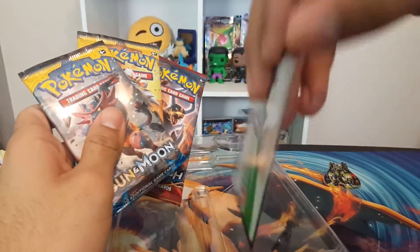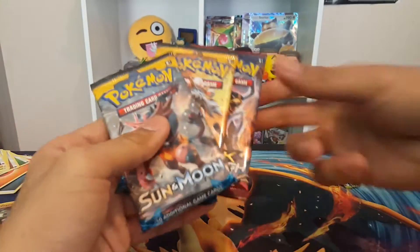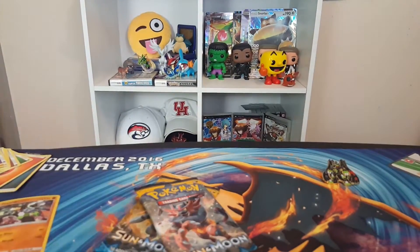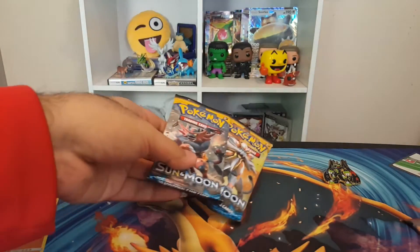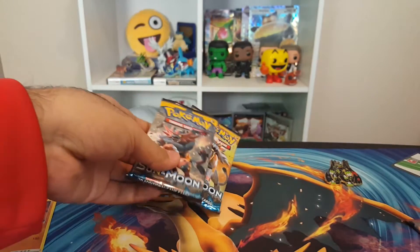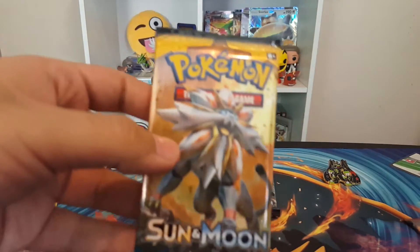We have a code card which I will show you at the end of the video. I did buy this, so I'm going with the two packs. I'll open one if you wanted to, but he wanted to take the Breakthrough one. I'll do the Solgaleo pack last — wait, I'll do it first because it won't come through twice in a row. So here we go.